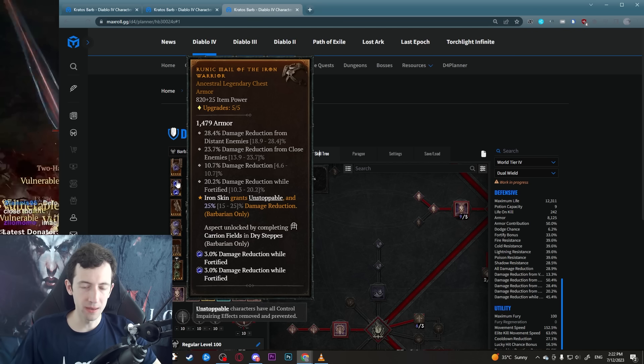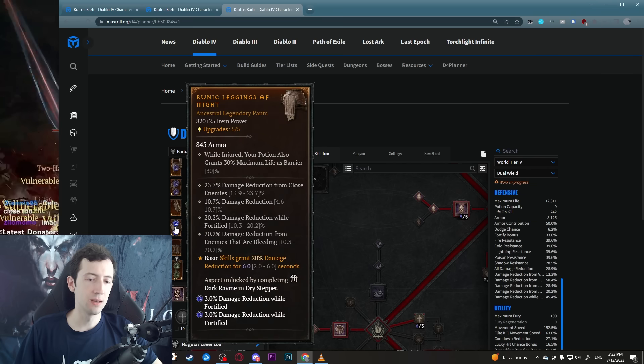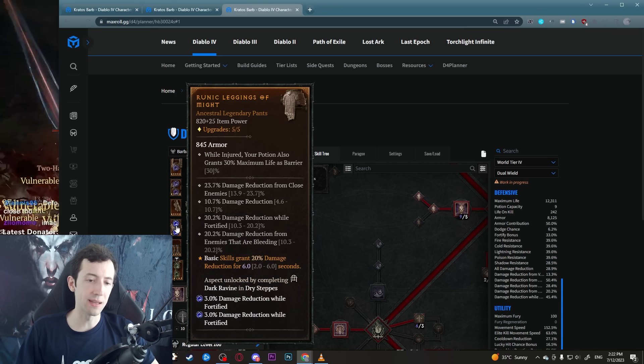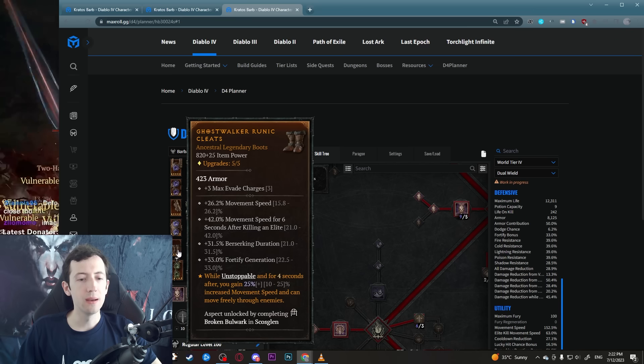If you can get an amulet with the Heavy Handed passive that's the best, though there are some other useful passives. Then we have damage reduction stats especially on your chest and pants — you want to stack damage reduction all the way: damage reduction in close, pure damage reduction, damage reduction while fortified, distant damage reduction, damage reduction from bleeding. Barbarians have a lot of options here and basically any combination of high rolls of these stats is what you're looking for on those two pieces.